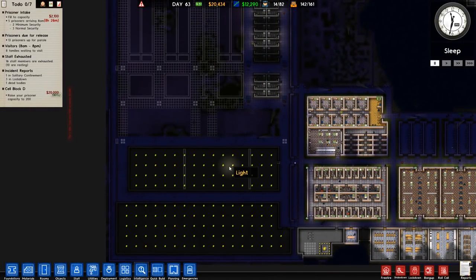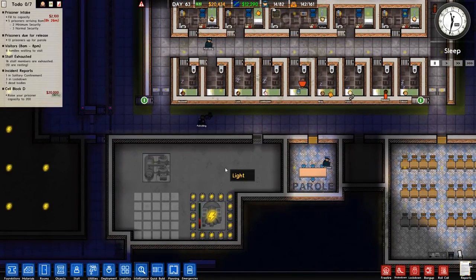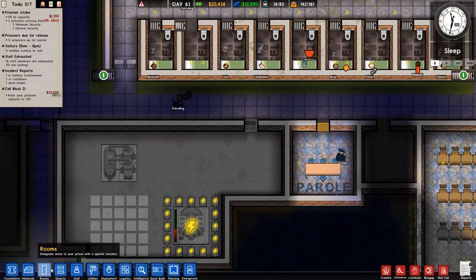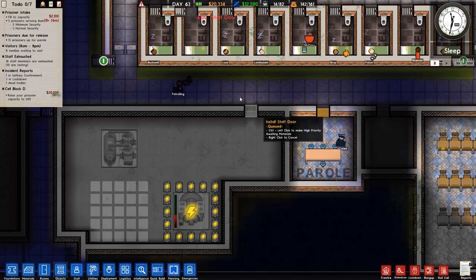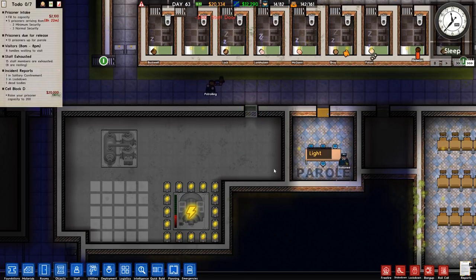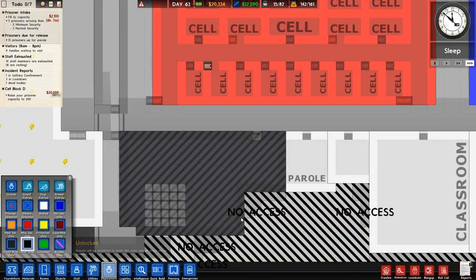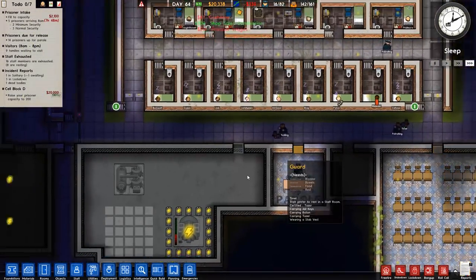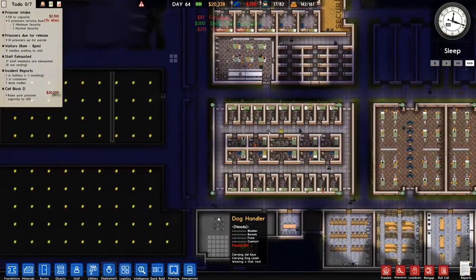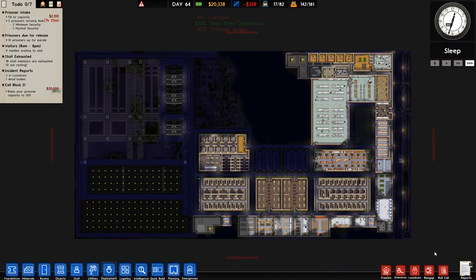Next episode we're going to hopefully complete in one sitting the kitchen and canteen, but we'll have to see how that goes. We'll probably also put some storage here and make this staff only — in fact that should have been staff only from the get go. I'll put a staff door on there and prioritise that. Anyway, we'll crack on and see how far we get next episode — as always, comments in the comments, thanks very much for watching, take care.